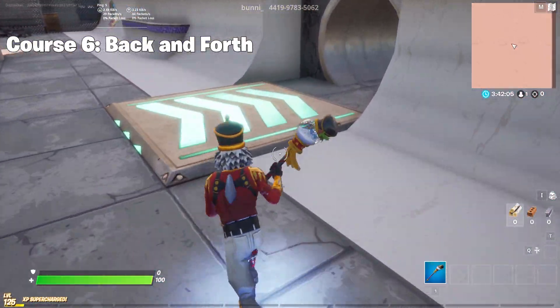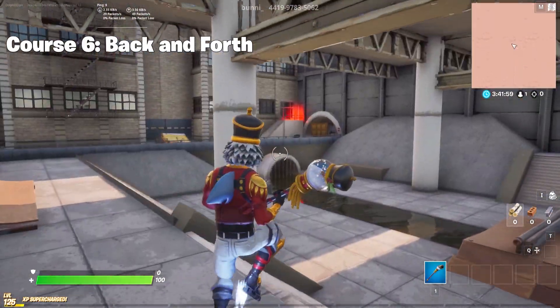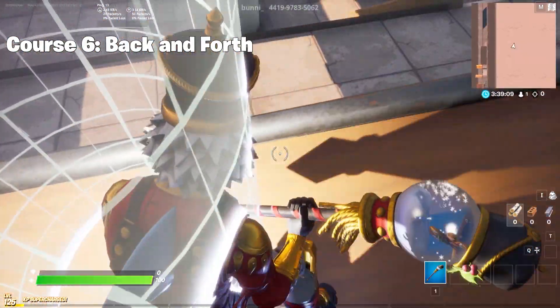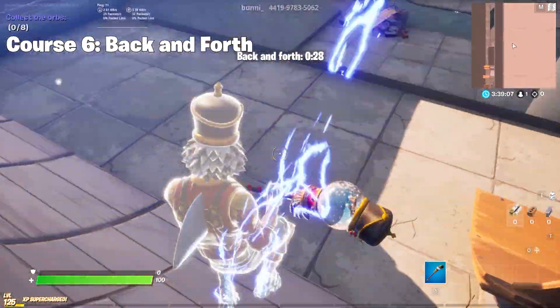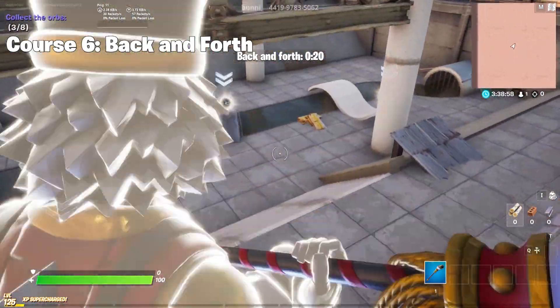For course number six, Back and Four, we have to go behind the featured portal rifts into the tunnel. This will lead us to a back area — use some momentum to get up onto the ramp. This course is my favorite by how satisfying it is; once you get it, just follow my actions and you'll nail it.